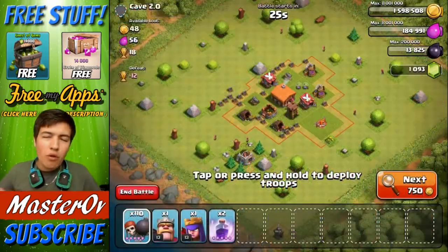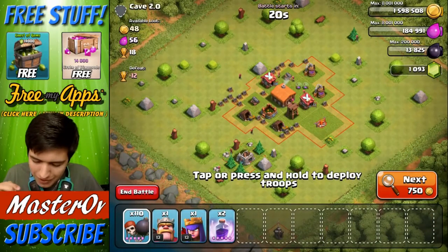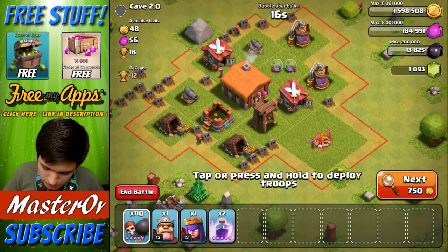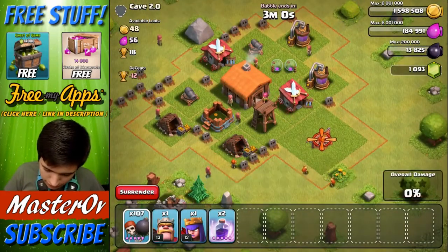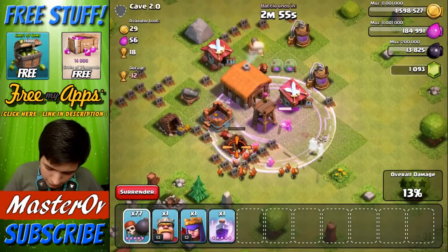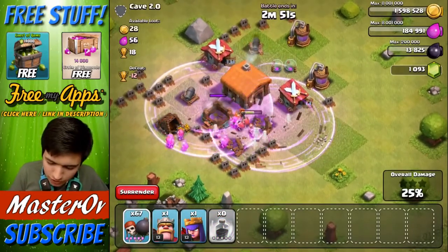All right, here we go — we are on round two. We've got 110 wall breakers ready to go, but you'll also see I've thrown in two rage spells. I have no idea if this is going to work with rage spells, but it's pretty fun. Let's give it a go. I'm going to drop a rage spell down. I'm hoping it might make a difference to the power that the wall breakers have, but I honestly do not know.